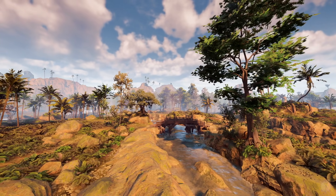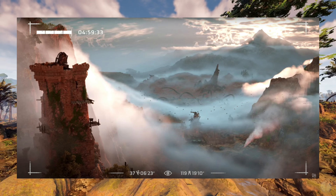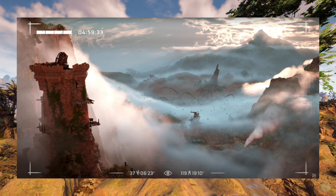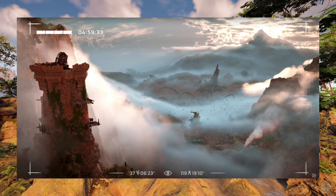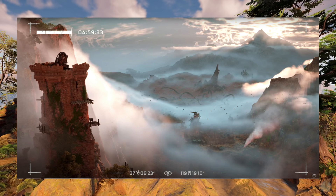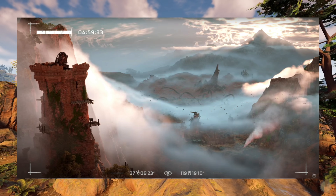The first location revealed to us is known as Barren Light, located in the real-world location of Shaver Lake, California, south of Yosemite National Park and the Sierra National Forest. Due to the architecture of this tower, along with its name, it's pretty safe to say that this is, or was, a Karja outpost.